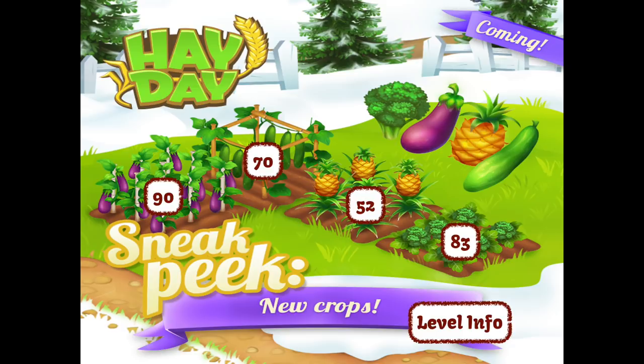There are four vegetables within this update, available from levels 52, 70, 83 and 90. So pay attention to that. You can't get them all at the earliest stages of the game, but by the time you level up you should be able to.